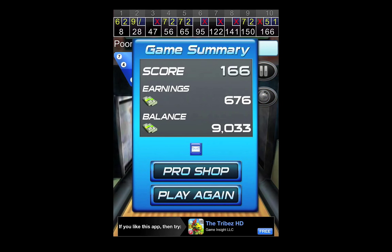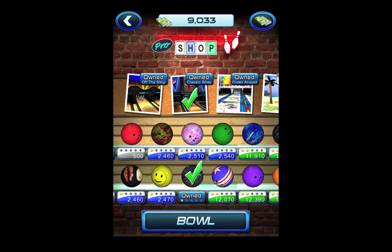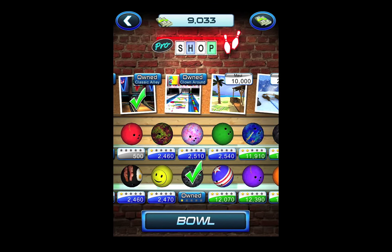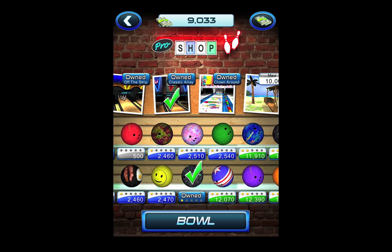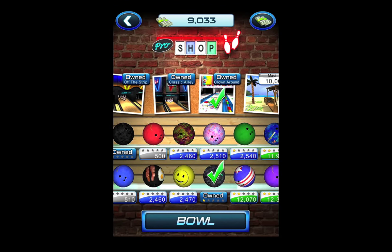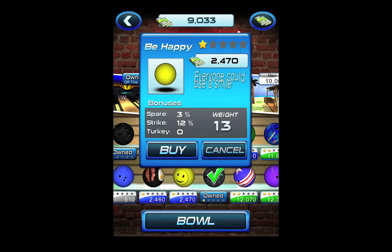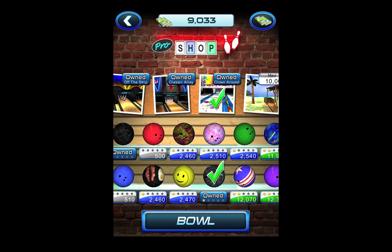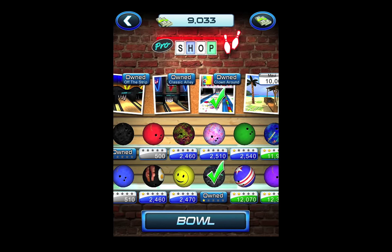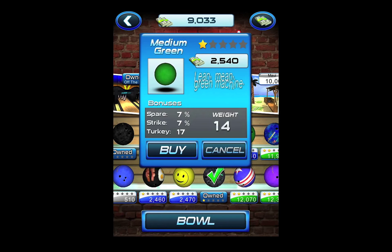166 — that's not bad. We'll head back to the pro shop. I'm just short a little bit for getting the new lane, but I'll show you the Clown Around lane and then we'll probably call it a game. All the balls have different bonuses and different designs. It's boring-looking, but it's got good stats, so I'll pick it up.